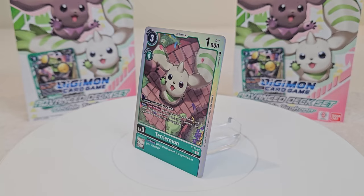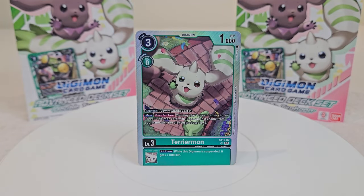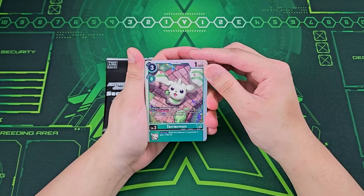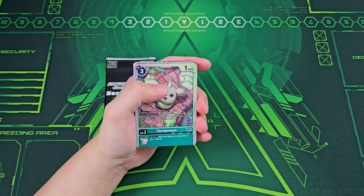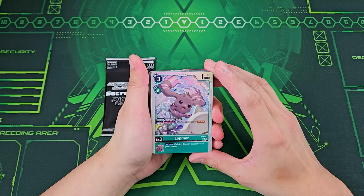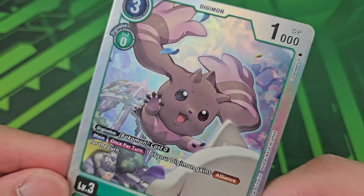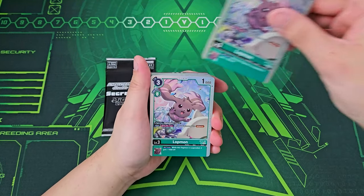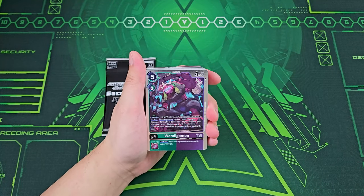We got the Terriermon, which is an SR with texture as well. Its Maim effect wants to return to play one green tamer card or one level three Digimon card with Lopmon in its name from your hand, with the play cost reduced by two. All turns extra 1000 DP as long as the Digimon is suspended. Got two of those. And then two copies of the other SR — Lopmon. Maim wants to return when your Digimon gains alliance for the turn; all turns when this Digimon is suspended, gains extra 1000 DP. Fantastic textures — love the flowery patterns.